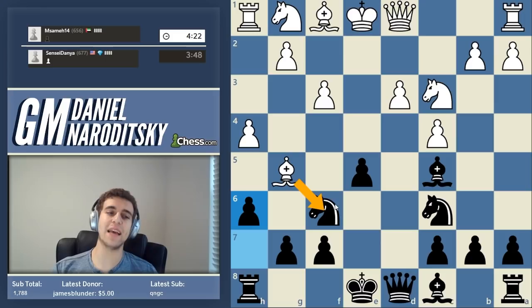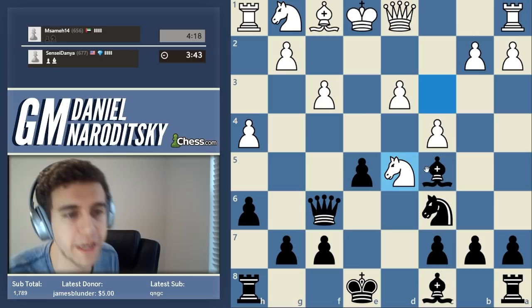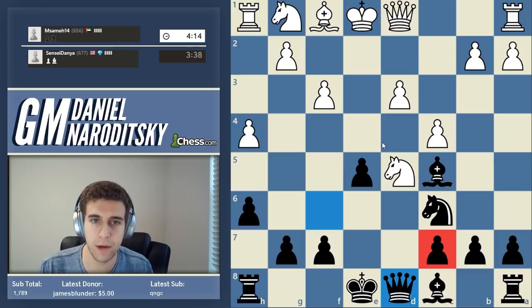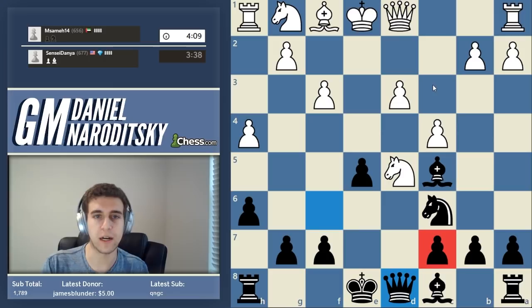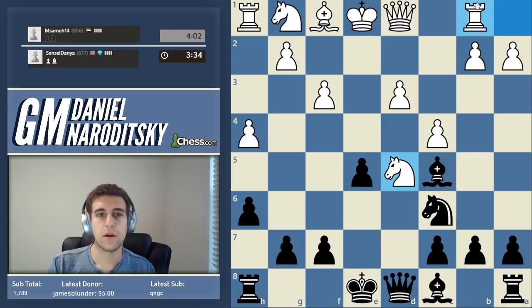h6 - just chase the bishop. If he takes and plays knight e4, we'll deal with that when he does. He continues to play terribly. Knight d5 - a lot of people would be like 'oh no, he's put a knight on a good square.' He has one piece on a good square - big deal. We just drop the queen back, we don't want to give c7 up, and then we're going to get this knight out of d5 and he's going to be left with nothing but weaknesses.